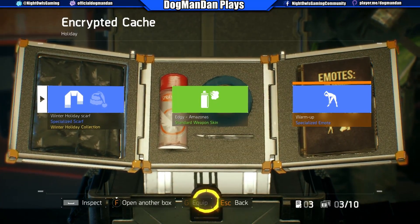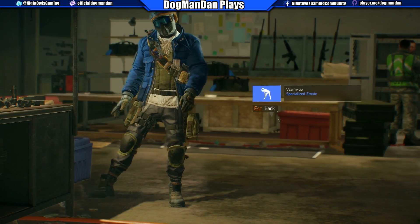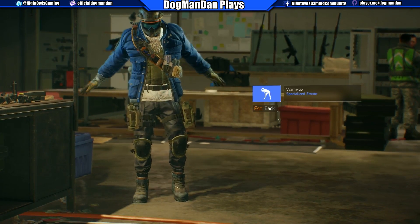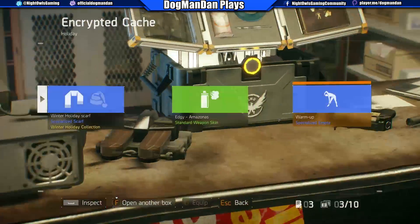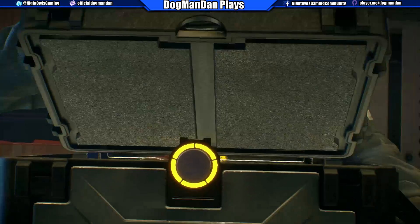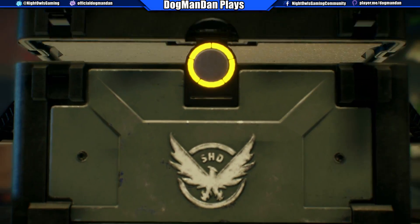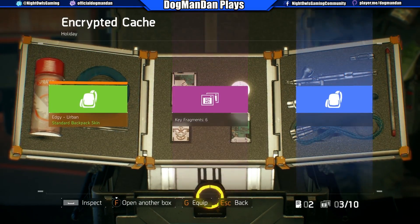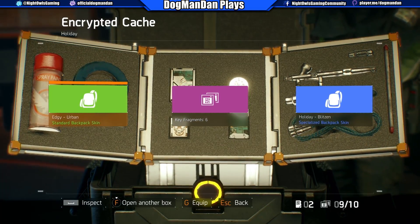Warmed Up specialized emote. Nice, nice — may have to actually equip that. Let's open up another one. Oh it's a purple — six key fragments, nice! That puts me one fragment away from getting another key.